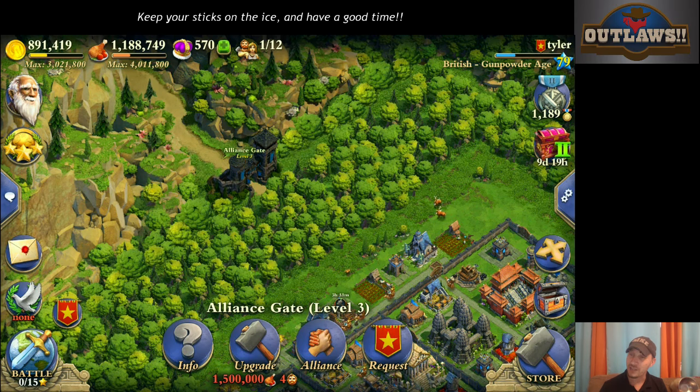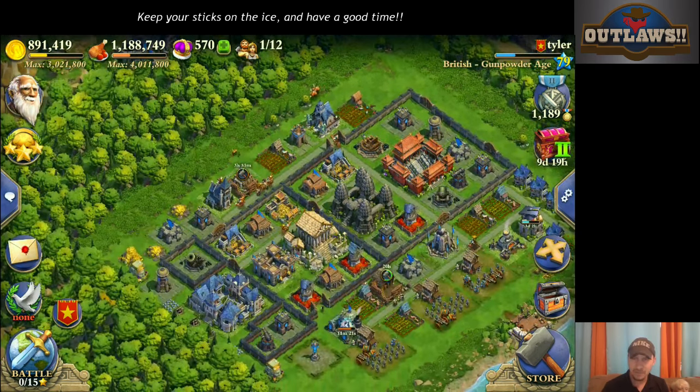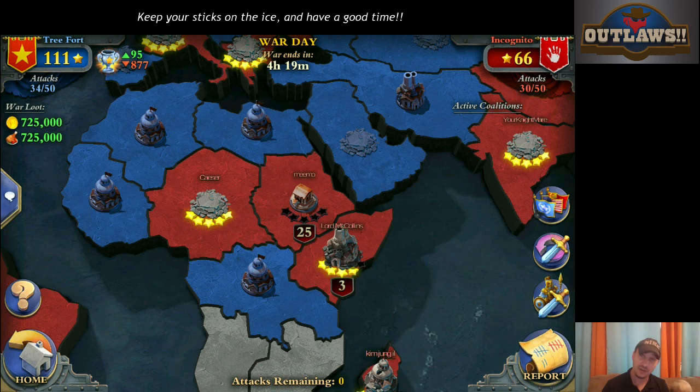Today we're going to cover time and space. We know that the primary focus in war is to get five stars. A five-star victory is a hundred percent with the quick victory. The first two stars are for a quick victory at the town center, or a quick victory by getting 50% destruction.